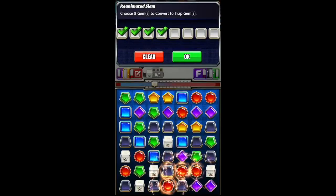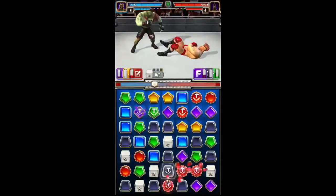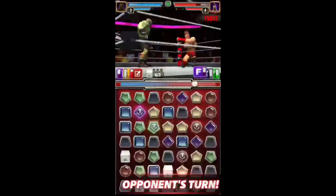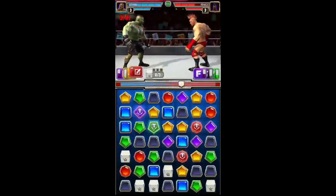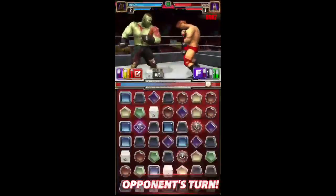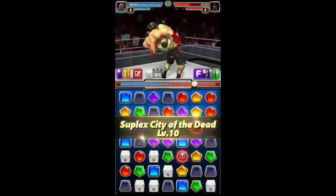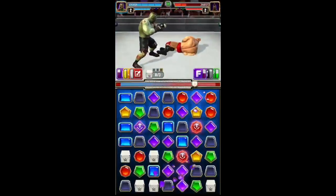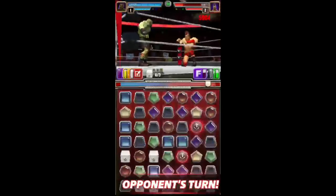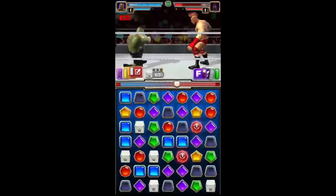There you go, just line them all up — all eight of them. Steal some health. You guys talk about Enzo being a great guy to regenerate health, but zombie Brock is unexpected — he hit me by surprise. If he was matching these trap gem tiles, they'd be turning into blast gems, which can create a hell of an opportunity — three blast gems right away. And we're going to get the finisher again.